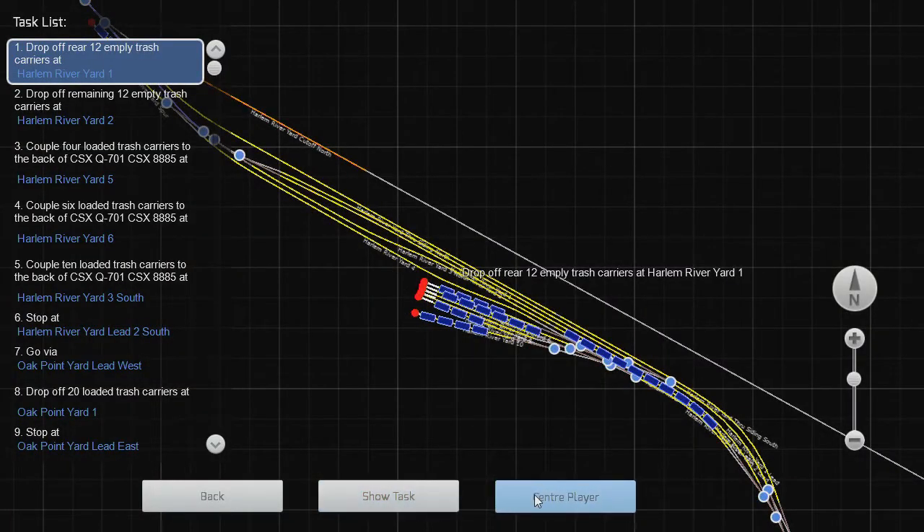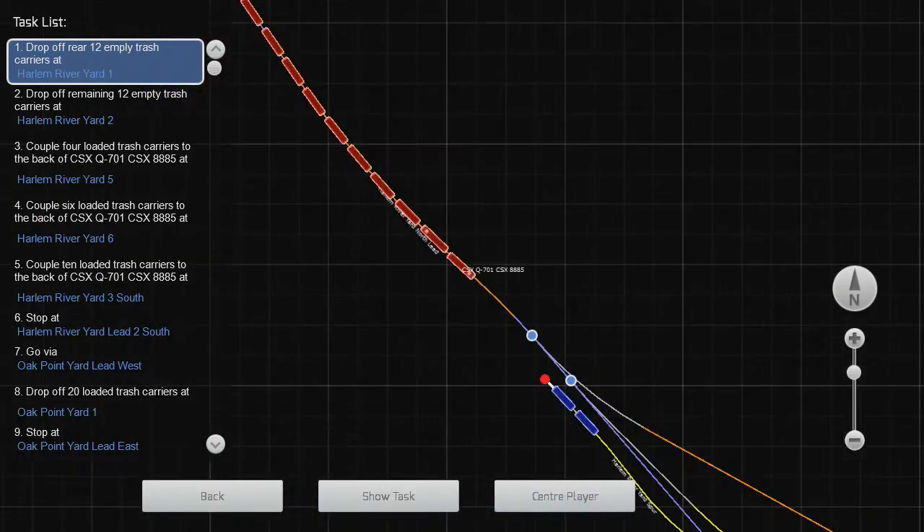The name of this scenario is 'Bronx Yard Transfer.' This is one of Gary Doleshall's scenarios — El Faba's Workshop on Steam Workshop — this is number 238.